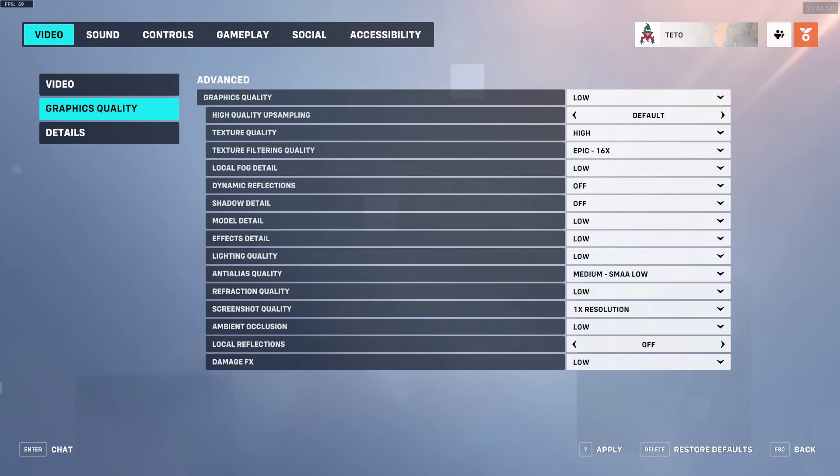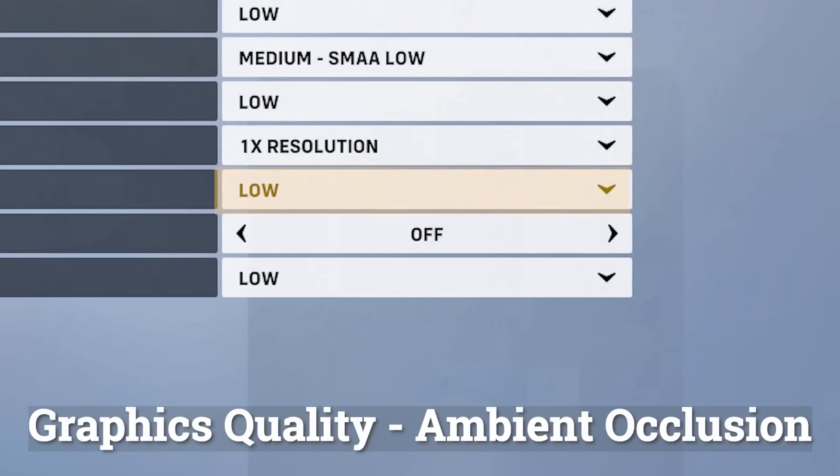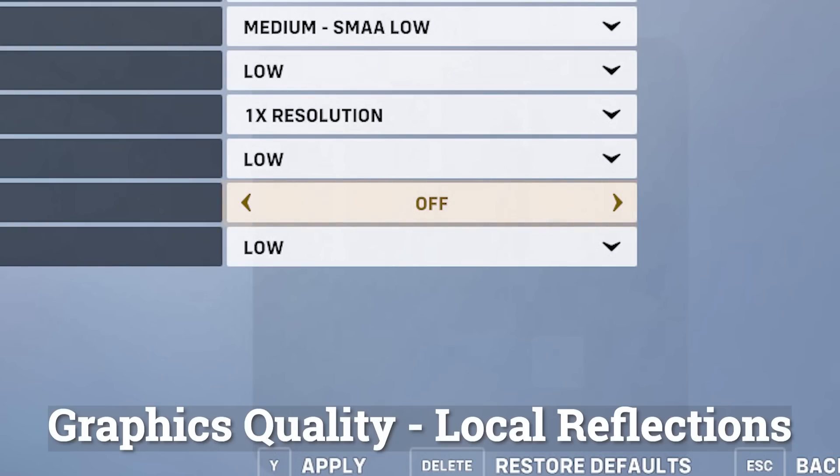Graphics quality. Ambient occlusion — this adds shadows into small corners and crevices and makes objects feel more like they're a part of the map geometry. This does have an impact on performance, although not a particularly large one, and it does improve visuals quite significantly. If you have the performance to spare, I recommend leaving this on. Local reflections — this is just eye candy. Turn it off for less visual noise.